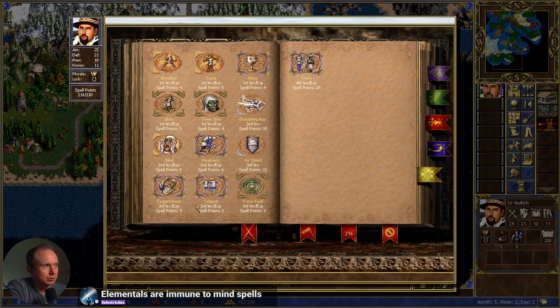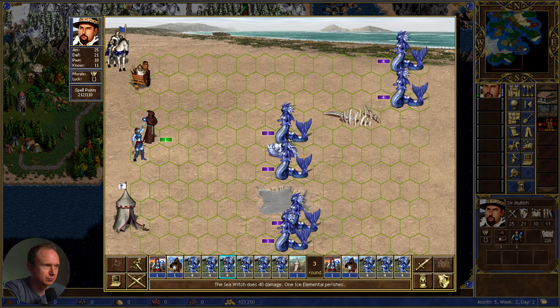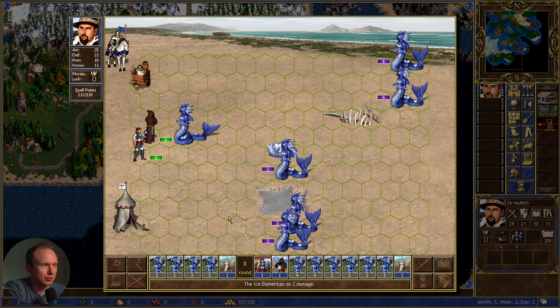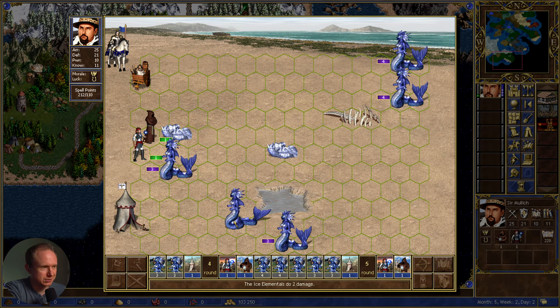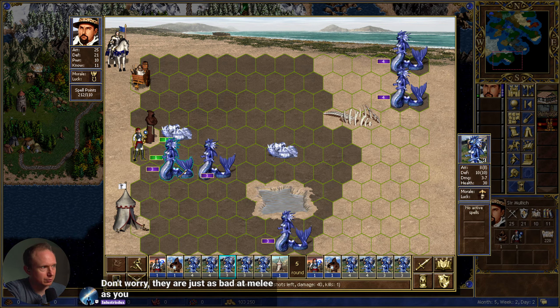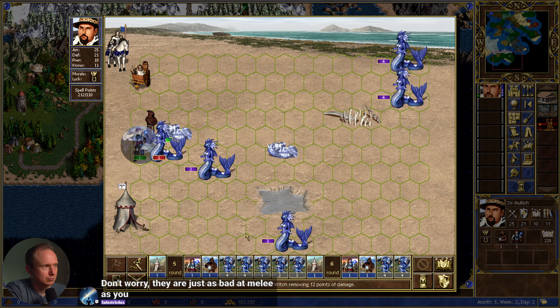Cast protection from water. Forgetfulness — is forgetfulness an ice spell? Is that what that means? Water spell? Then maybe Stoneskin first? Elementals are immune to mind spells. Why are some of them shooting and some of them walking? We got clone. We might just want to bless. What do you have left? 22 health left? We're not going to do it all in one, then.